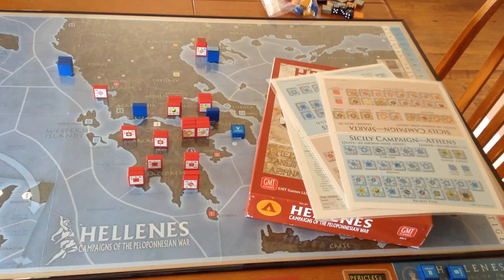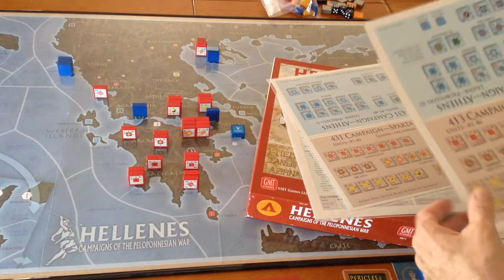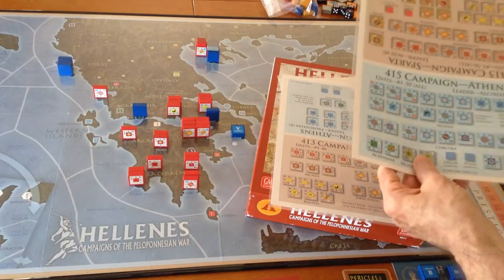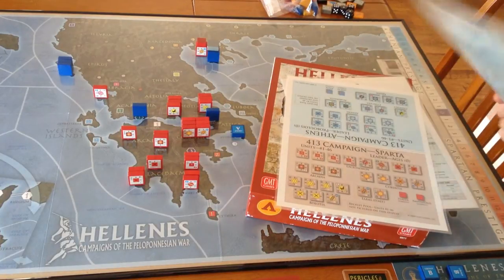Because the openings of the Peloponnesian War, the midsection and the end, were quite different — they each had their own characteristics. So what he's done is divided it into four scenarios. You've got the Sicily campaign, the 413 campaign, the opening 431 campaign, and the 415 campaign. And these are the setup cards for those campaigns.